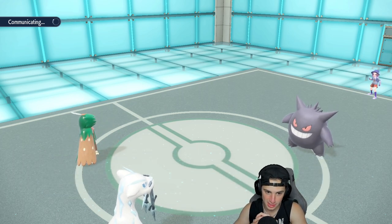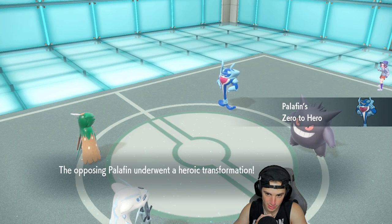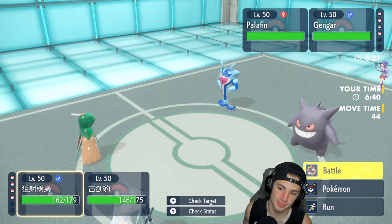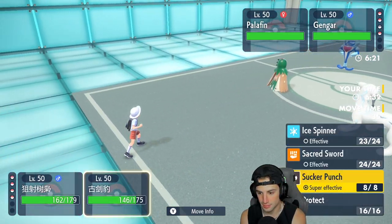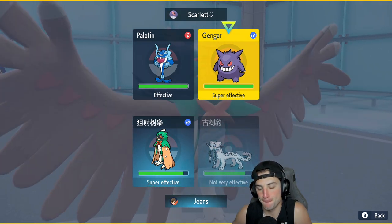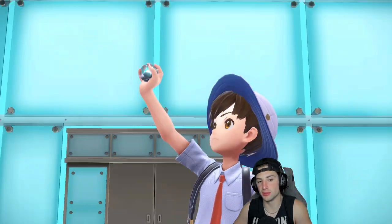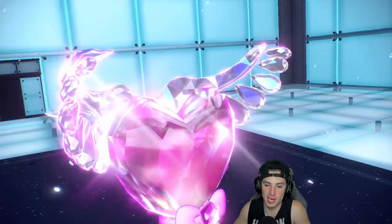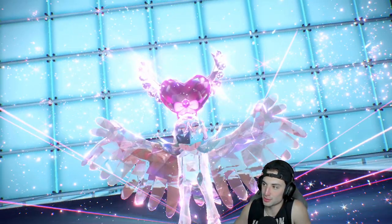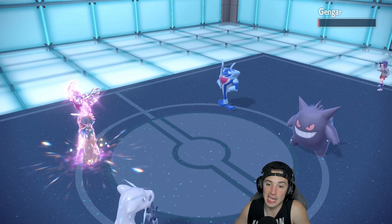From here I'm thinking maybe Terastallizing Decidueye. Palafin's a little annoying — where do I keep the typing? I'm thinking just Terastallizing and going for Leaf Blade into Palafin, and maybe just Sucker Punch Gengar. The reason I want to Terastallize is just in case Gengar has Sash and wants to go for Shadow Ball onto my Decidueye. So I'm gonna Tera Fairy here. Decidueye already has one KO with about five damage chip on Amoonguss. Sucker Punch is gonna fly — that puts Gengar to Sash, just like I predicted. This is exactly why I Terastallized — I'm not dealing with the Shadow Ball.